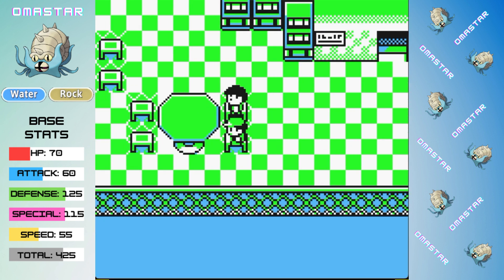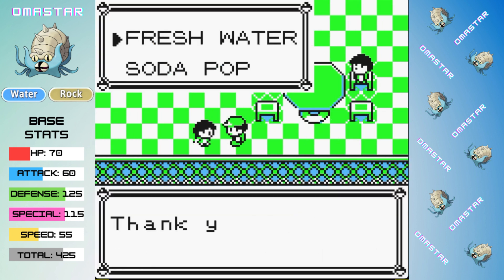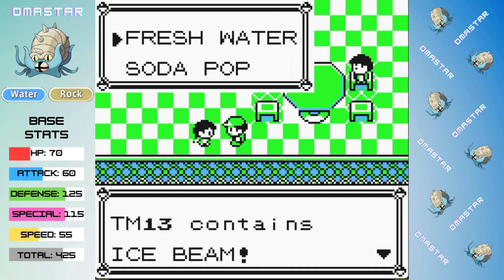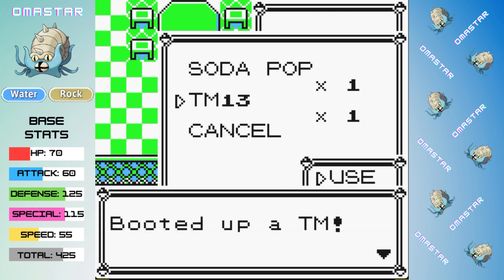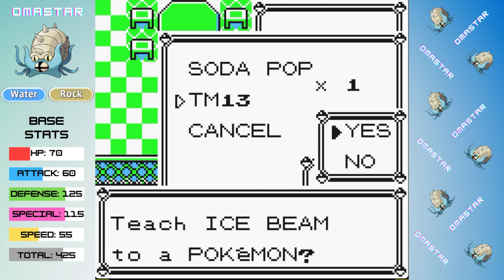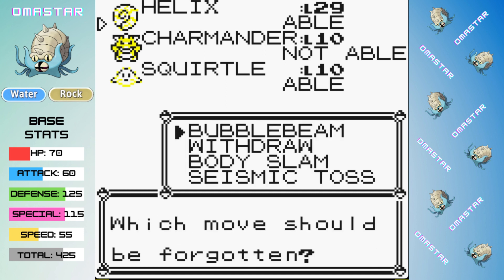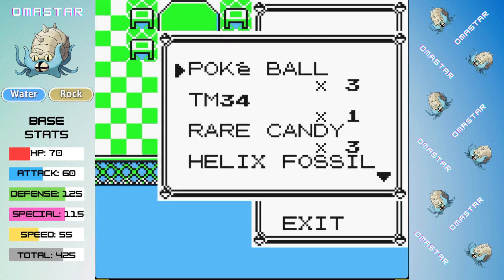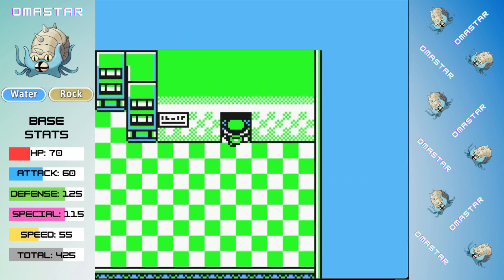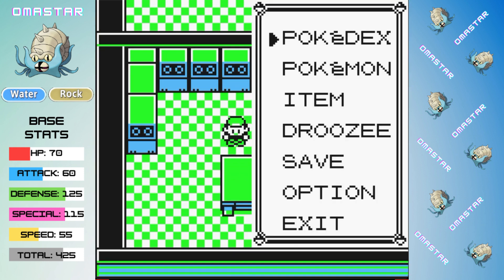We head to the roof of Celadon Department Store, pick up a Soda Pop and a Fresh Water. We trade the Fresh Water for the TM for Ice Beam, which is going to give us great coverage for Grass types and also Flying types moving forward. I thought about trading the Soda Pop for Rock Slide, but I don't see it being as useful with Omastar being better suited for special attacks anyway, and Ice Beam already giving the same Flying type coverage.